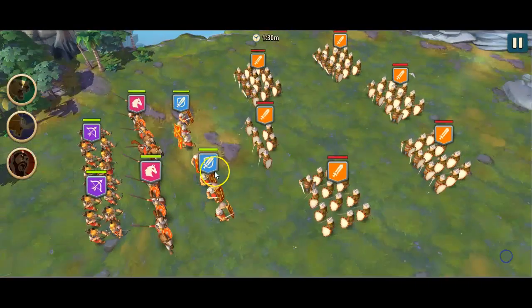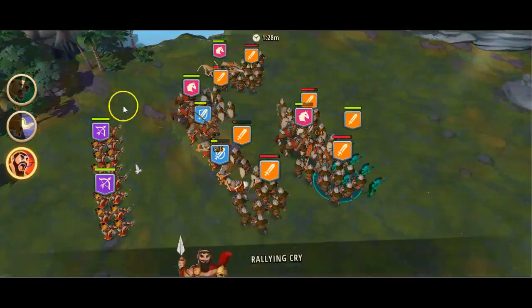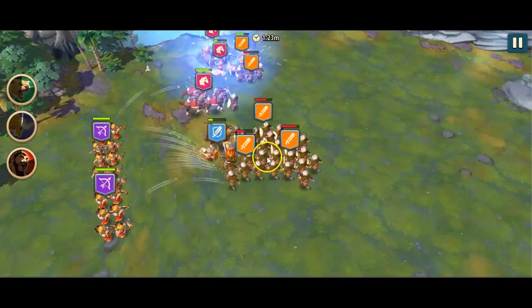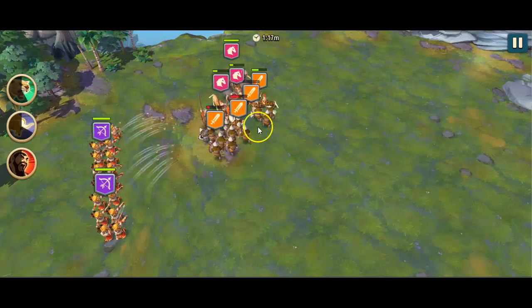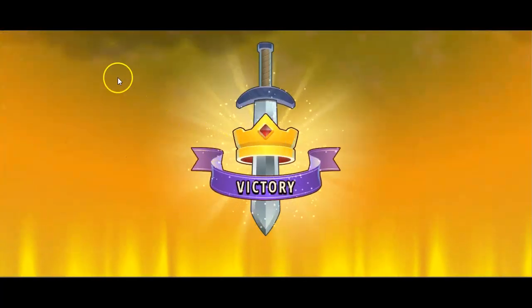It worked quite nicely the first time. Again, it's just raining with reinforcements from the north to keep them captivated there. And slowly it will move down here and have the support of the archers from the other flank, which will diminish their numbers quite fast and effectively.